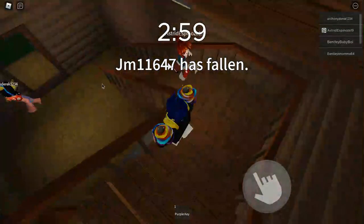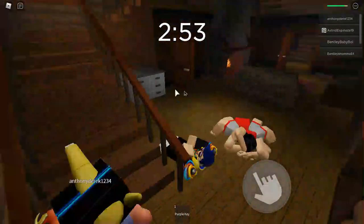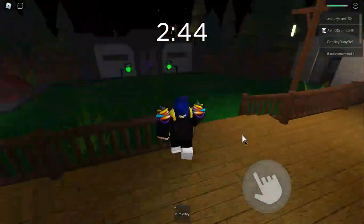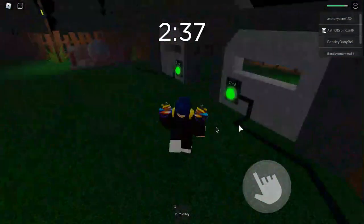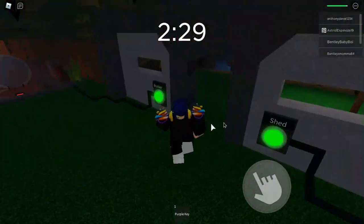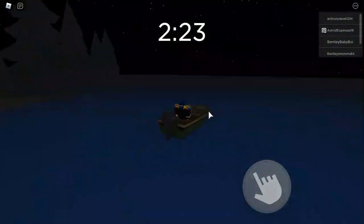Oh no — she has the crowbar! Come, come! She used the crowbar. Come on, use the purple key — we can escape! Okay, this is my first try and we escaped! Well, you joined late so you only had about one minute. Bye, I'm just gonna go. Imagine if the spider killed me at the very end — I'd be so sad. She's escaped!